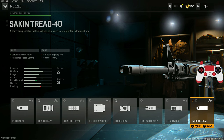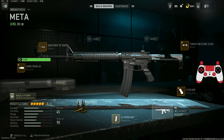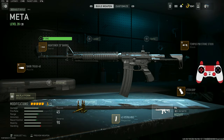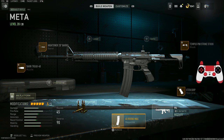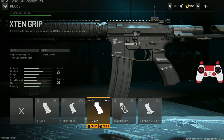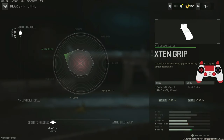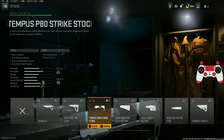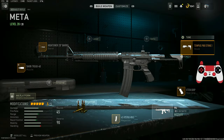For the first attachment, the Sakin Tread 40 Compensator — one of the best for recoil control, tuned for recoil stabilization and recoil control. The High Tower Barrel for recoil control, damage range, bullet velocity, and hit fire accuracy — no tuning on it. The 45-round mag for lots of ammo since this weapon shoots pretty quick. The X10 Grip for sprint-to-fire speed and ADS speed, tuned for recoil steadiness and sprint-to-fire speed. The Tempus Pad Strike Stock for sprint speed, aim walking speed, and ADS speed, tuned for ADS speed.